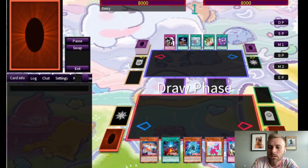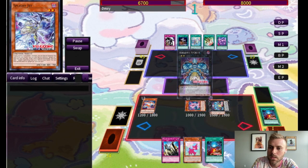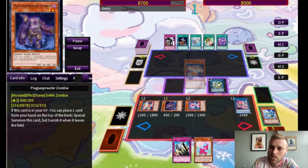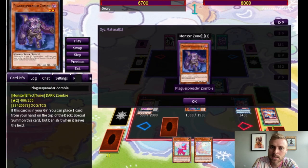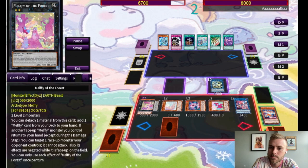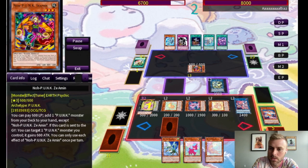Next we have a Punk duel. We are going first. We Normal Summon Red, which would let us protect it if we needed to. We get a bunch of bodies on board, then go into Gigantic which brings out Plague, and from there go into Halk. We bring out Hoppier and go into Forest. One thing about choosing what to detach from Forest: you can protect Plague from something like a DD Crow by keeping it tucked under one of your Xyz monsters. We use Forest on their monster so that it cannot activate its effect.